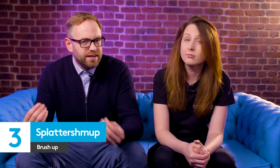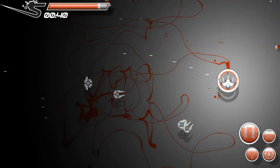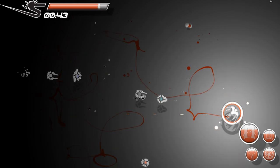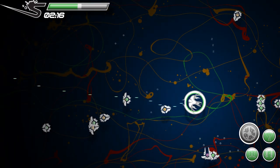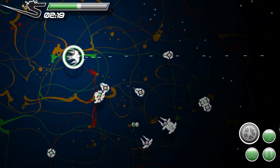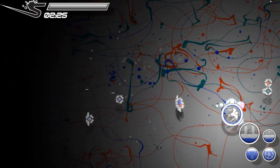Think of some odd combinations that just work: peanut butter and jam, salt and caramel, Louise and me on a YouTube video. No one could have seen a twin-stick shooter working with an abstract painting simulator, but here we are. Splattershmup is exactly what it sounds like — a game where you get to blast lasers but also pretend that you're Jackson Pollock. There's no time to think about what to draw first in this free browser game. Survival is at the top of your priority list as you dodge enemy fire. Paint is constantly pouring from your ship, meaning your desperate fight for life becomes endless scrawls and loops — a masterpiece.